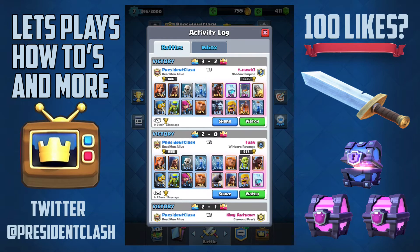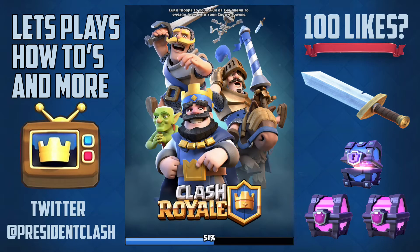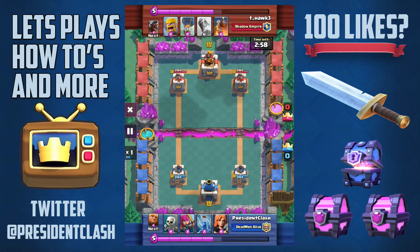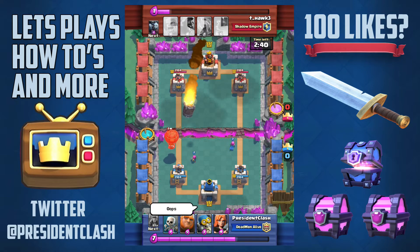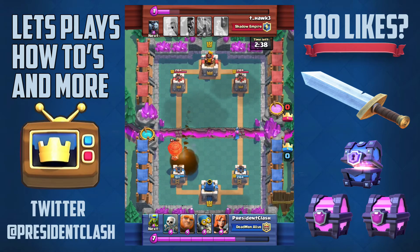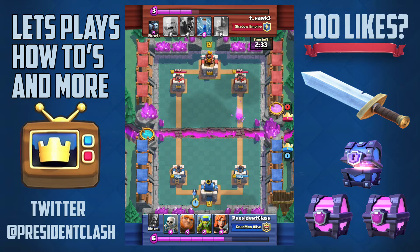Starting off I'm going to show you the replay that got me into Arena 7. It was a three crown victory to a two crown — we were both level 7. He has a very interesting deck with a rocket. It's a good thing he didn't spam it. He catches me by surprise with a balloon, and that archer placement was just terrible. The rocket destroys my archers and the balloon gets a bit of damage done to my tower.